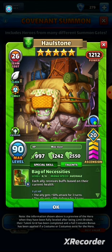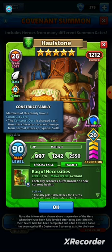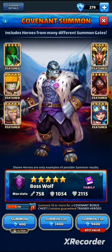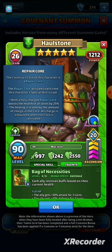Now the other new hero — another nature hero of the druid class, also of the construct family, so he has the same construct core mechanic as Ferris. This is Hallstone. His passive is a repair core, and when fully charged the repair core boosts the health of all allies by 25 percent. The healing scales with the amount of charge in the core.